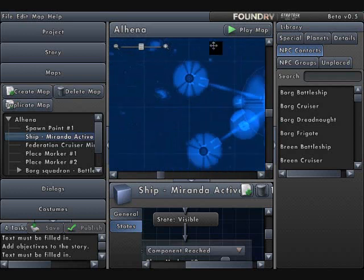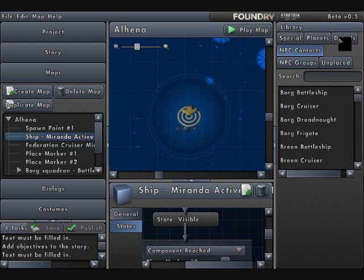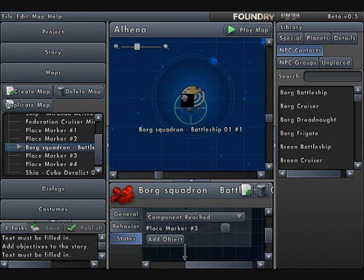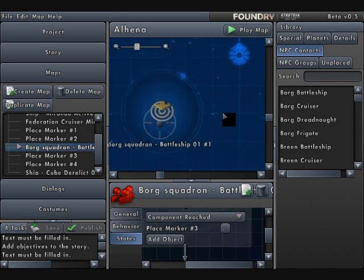Similarly, with the Borg cube, I put in a ship from the details — ship, cube, derelict — and I also put in a Borg squadron battleship, placing the battleship at the exact X and Z coordinates as the first ship. Just like the other example, when the player hits the first reach marker, the active NPC group becomes visible. And when the player hits the second reach marker, the first detailed derelict ship goes invisible. It happens very quickly, but it's necessary to have those two reach markers to make it look more seamless.